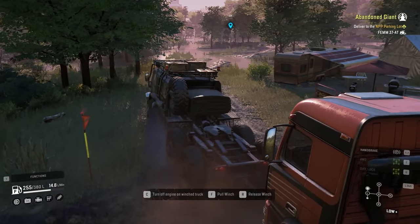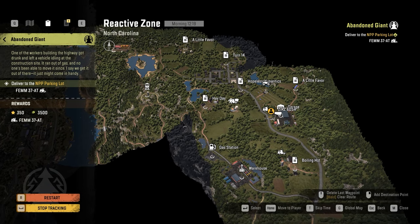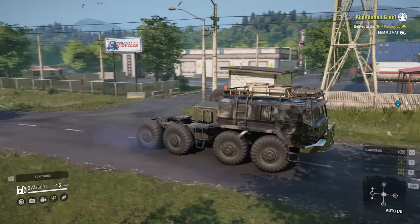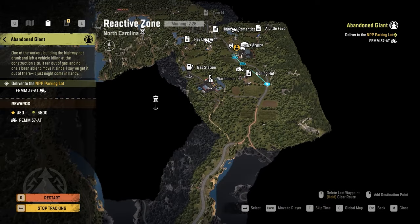Now, how to unlock this truck? For unlocking Femm, it's better to have the garage in the Reactive Zone map discovered. It's not necessary, but I think it's better to have that garage discovered, and we're gonna start our journey from that garage. For unlocking Femm, you have to complete the Abandoned Giant contract.